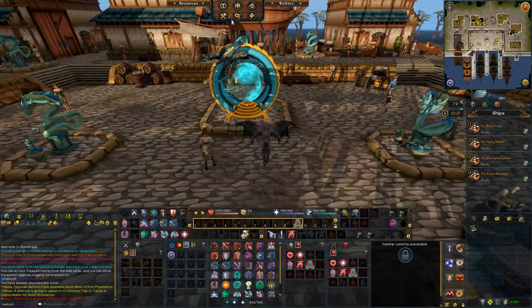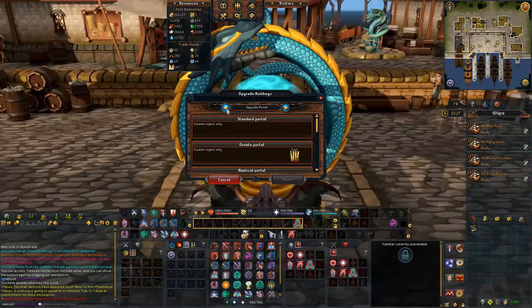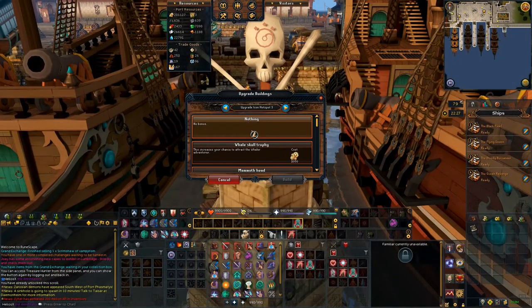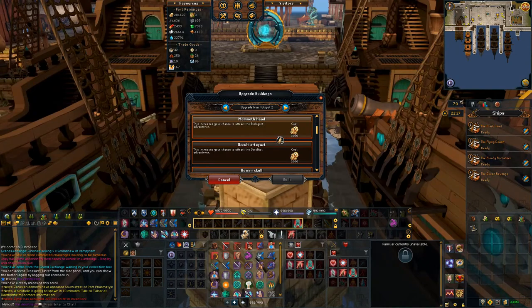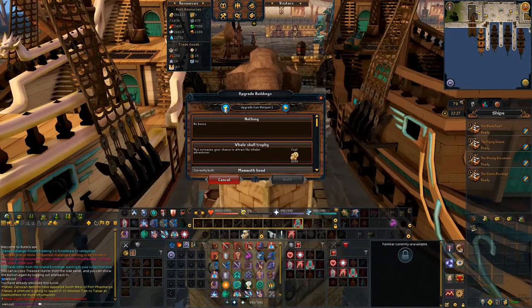The last requirement I'm going to be talking about are the icon spots. You're going to need the human skull for the Assassin, the stalks for the Convict, and either the mammoth head or the Serodominus symbol for either the Biologist or the Missionary.